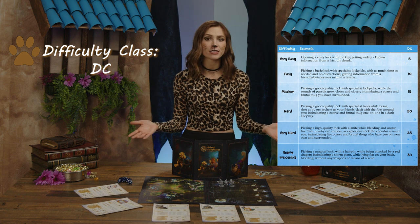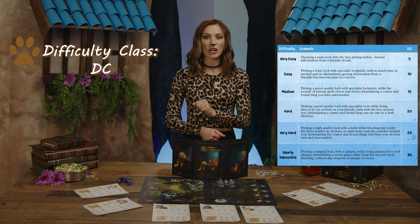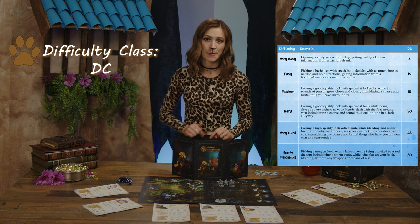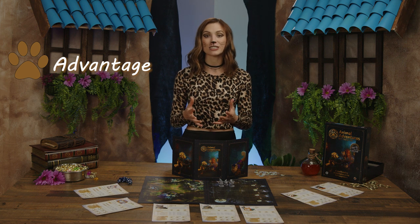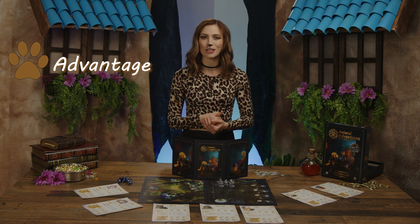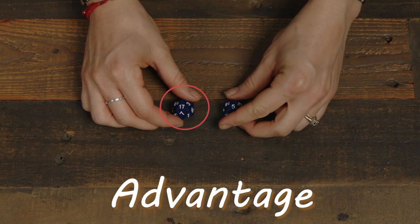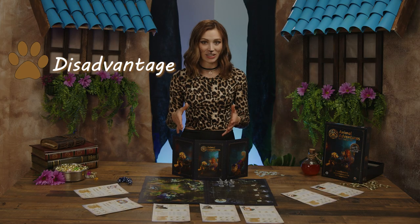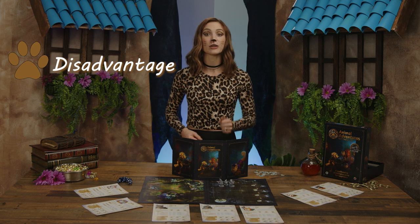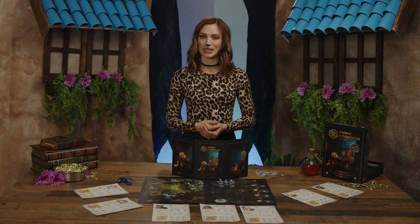The ranges for difficulty include very easy all the way to nearly impossible. For example, if a hero wants to swim across a shallow pond, the GM might say that task is easy and only requires a roll of 10 or more. But swimming across a raging river during a lightning storm would be very hard, requiring a roll of at least 25. Sometimes the GM will award advantage, which reflects the fortunate circumstances a hero might find themselves in — maybe the hero is using a floating log to help guide themselves across the river. With advantage, the player would roll two d20s, taking the result of the higher roll. Additionally, a GM might impose disadvantage, which is similar but reflects an unfortunate situation — there's a strong undercurrent in the river, and the player must choose the lower result.